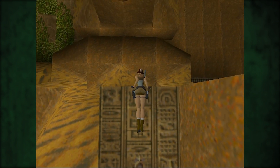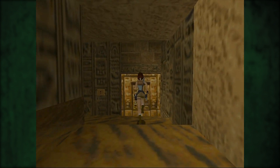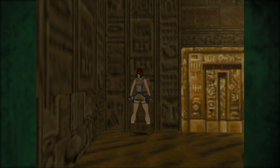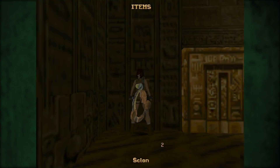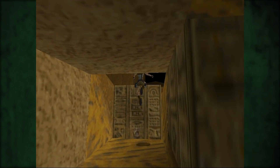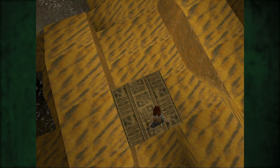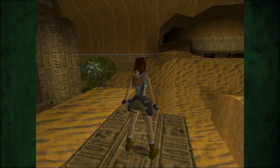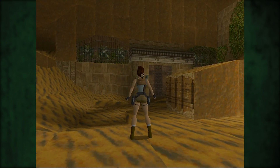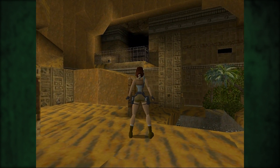Alles klar, hier ist was. Hier kommen wir noch nicht weiter, weil wir hier einen Schlüssel brauchen — den wir natürlich noch nicht haben. Verdammt. Es kann auch sein, dass wir den Block noch für irgendwas anderes brauchen. Wobei ich gerade nicht sehe, wo ich den hinschieben können sollte. Aber man kann den ja nicht irgendwo runterschieben, wenn es abschüssig ist.